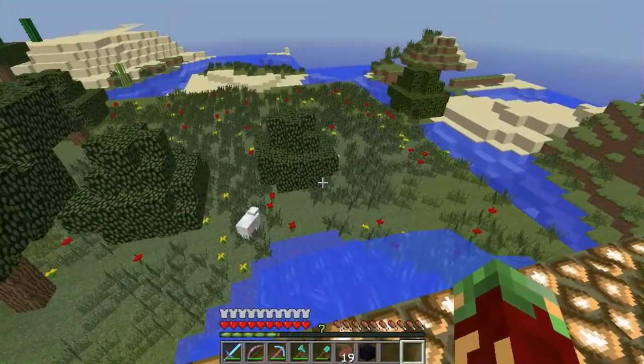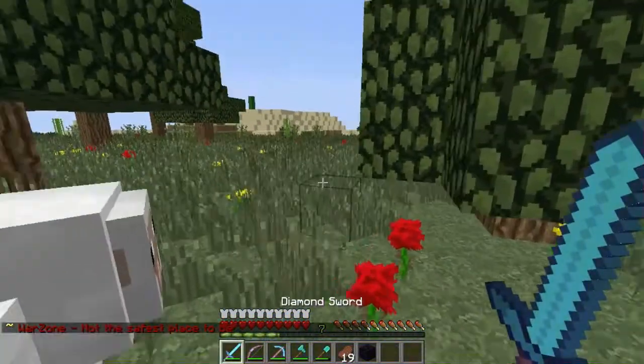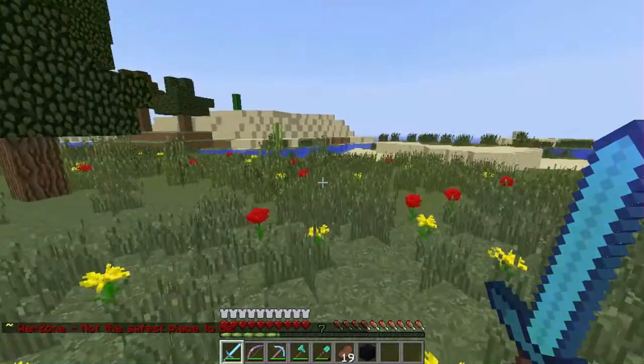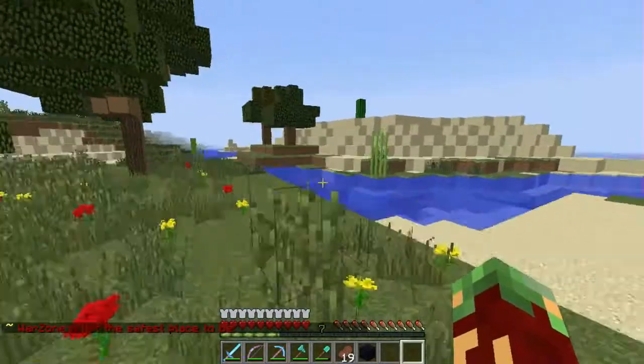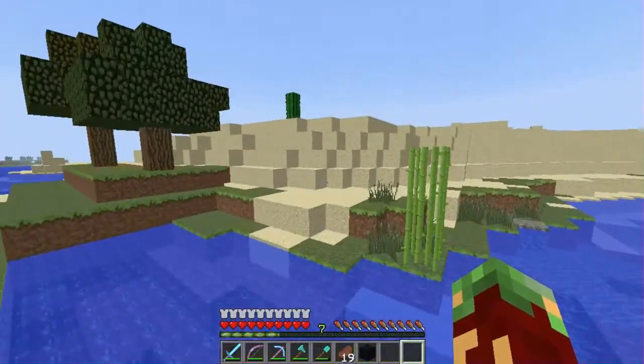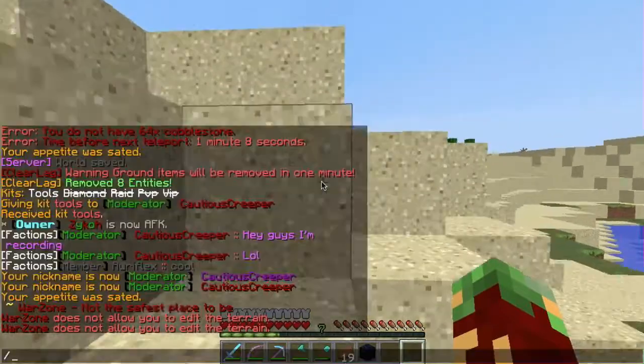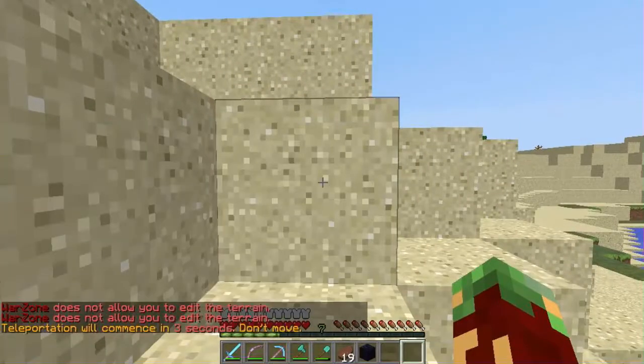Here you can start your adventure. There is a time delay though. I'm going to get that sugar cane because I'm working on my enchantment table. I can't edit here, so I'm going to go to my home, which I will not show the coordinates of.